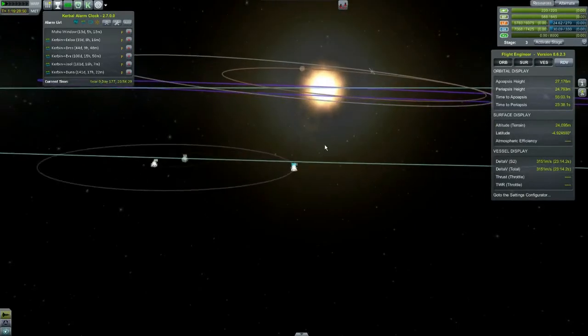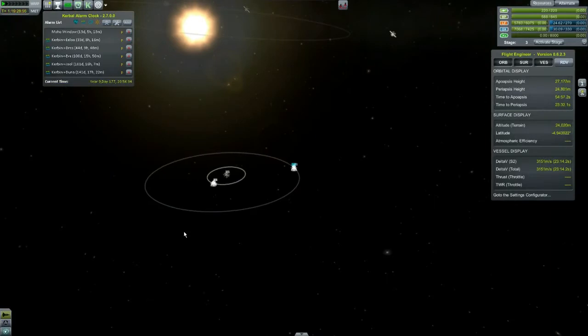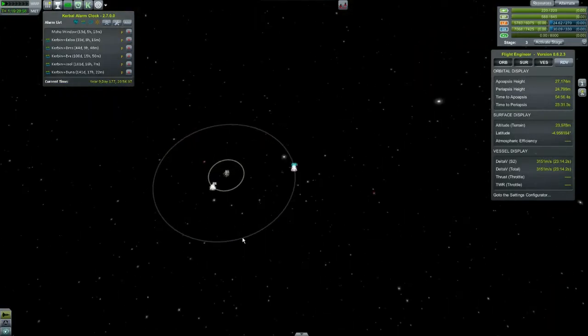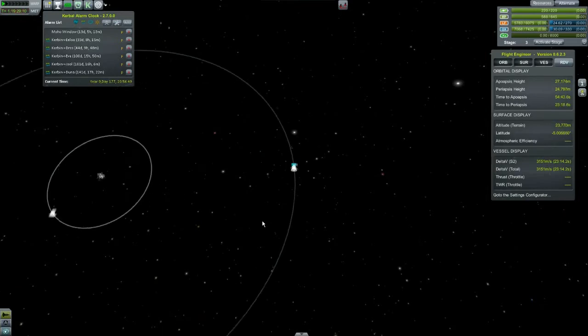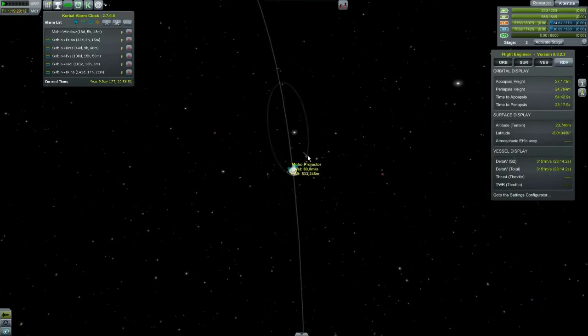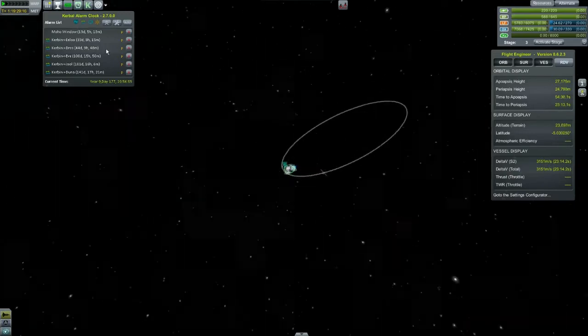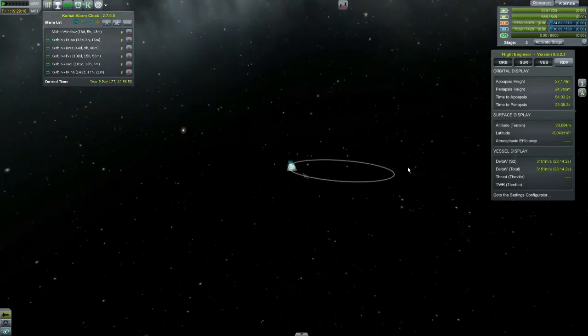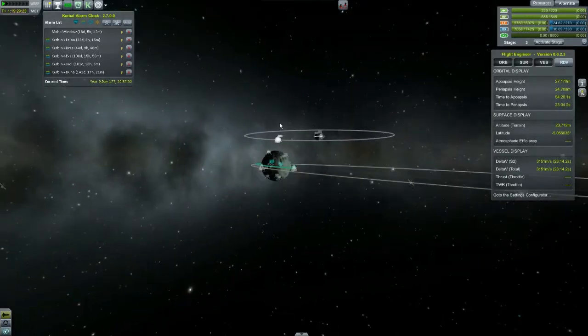I don't know how much was saved because tabbing away from Kerbal Space Program while recording is apparently a bad idea. Anyway, Moho's orbit is about 12 and a half days, so this is going to take maybe 10 days to get all the way around, and that gives us three days and five hours to get back to Kerbin from Minmus, which is plenty of time. When the probe gets out of Minmus's sphere of influence, I'm going to do a couple experimental burns.